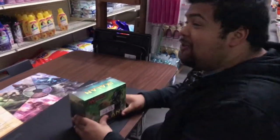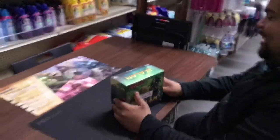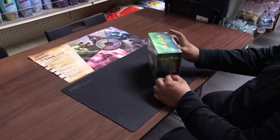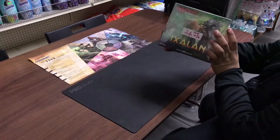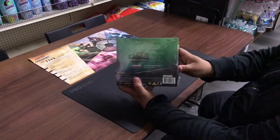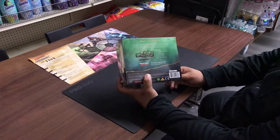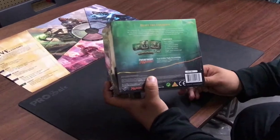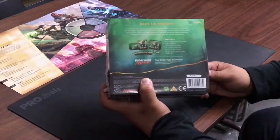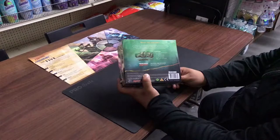A lot of stuff got rotated out, which means a lot of stuff in here just got really good. So we're going to do an unboxing of this new bundle. For those who don't know, it includes a player's guide with an Ixalan encyclopedia, a card box, 10 Ixalan booster packs, and 80 basic land cards.